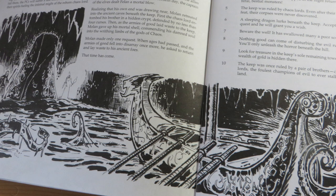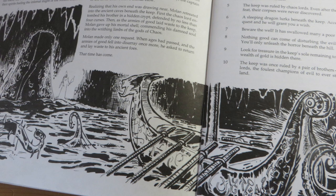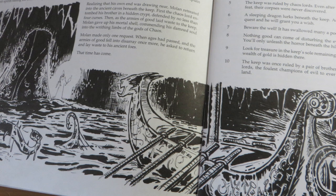The encounters are interesting. Beastmen, vine horrors, and an undersea tentacled beast are all scary and interesting for the players to encounter, especially at zero level.